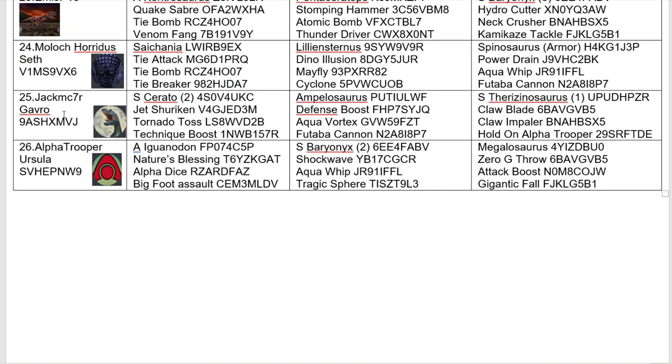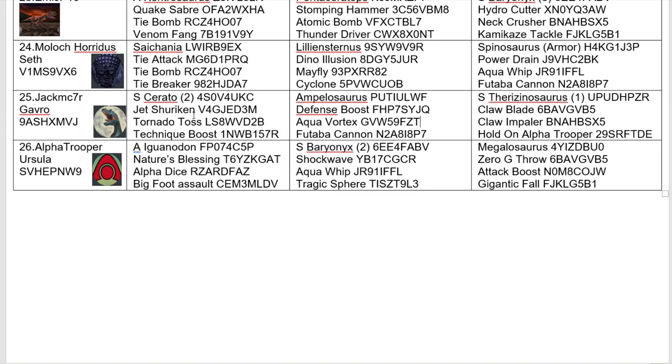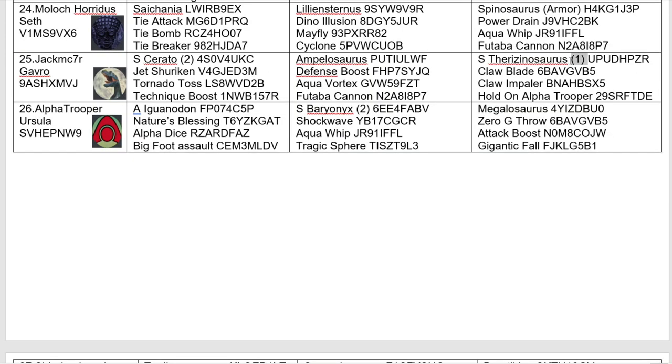Coming in at number 25, we have Jack McSevenar with a Super Saurapasaurus, Ampelosaurus, and Super Therazenosaurus. Interestingly, he's asked for Awaken mode straight away — I'm not sure if that's going to be the best idea in the world, but we'll just have to see. I do have concerns about that. This Ampelosaurus has defense boosts and a bit of resilience — could be tricky for fire dinosaurs. And Super Cerato with technique boosts increasing Jet Shuriken activation. Solid team though, I think the Awaken mode could let it fall short.